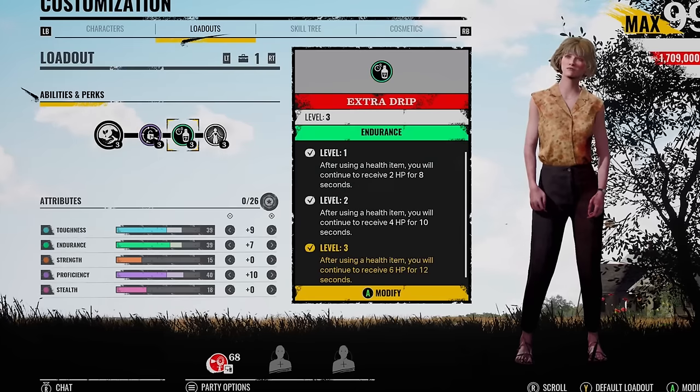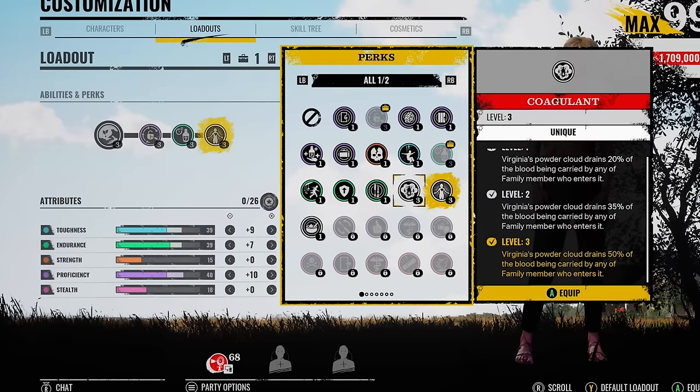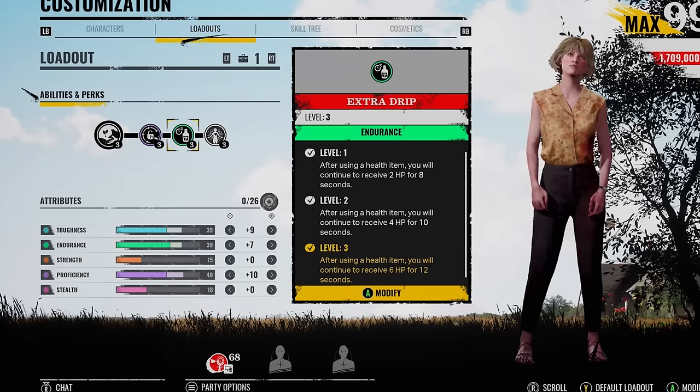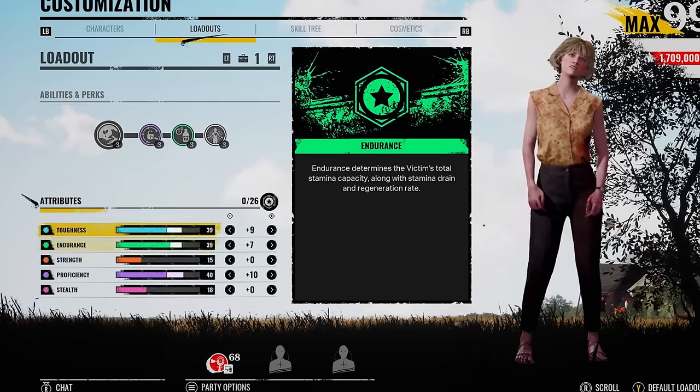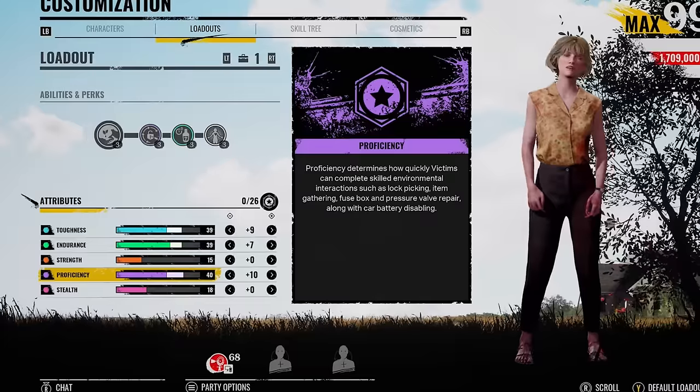As for the perks, I've got fast hands, extra drip, and protective aura. If you're in a duo with someone this is really good — if you're not using the ability that reduces their blood vial, maybe you could use this which reduces 50% of it. Fast hands and extra drip are going to be the random perks. So we've got 39 toughness, 39 endurance, and 40 proficiency — pretty well balanced.